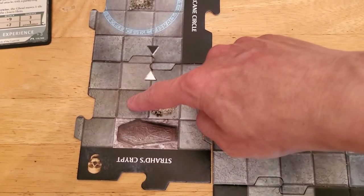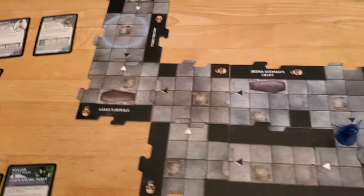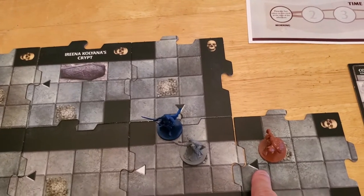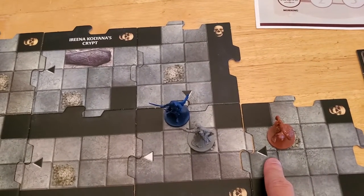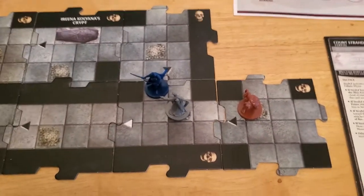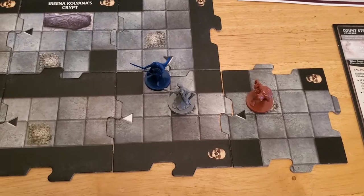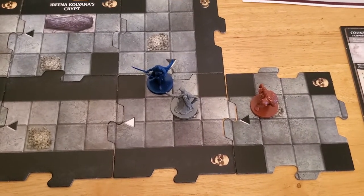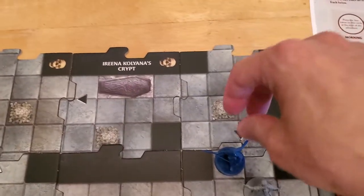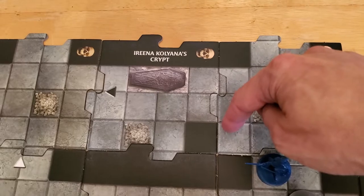We can get this far away from Strahd — that's actually not a bad idea because then we can explore over here. The other option would be to come over here, take down the ghoul with our auto kill and then explore here or here. I think that would not be a good idea because we would still be within one tile of Strahd. Let's move. This is probably not a great idea either, but I don't think the number of squares matters exactly.